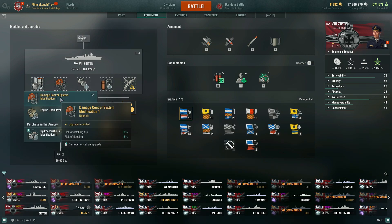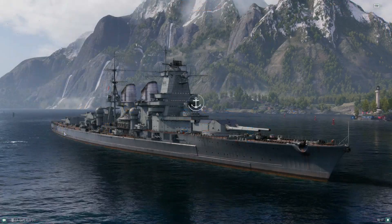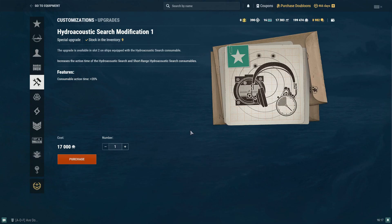For the second slot, I have the damage control system modification 1 — risk of catching fire negative 5%, risk of flooding negative 3%. I would discourage engine room protection. The ultimate pick though would have to be the hydroacoustic search modification 1. That is a special upgrade — your action time of your hydroacoustic search goes up by plus 20%. If I click on it, it takes me into the armory and I can purchase it for 17,000 coal. You do get a 25% off coupon, which brings it down to 12,500 coal. I recommend picking up special upgrades with the coupon.